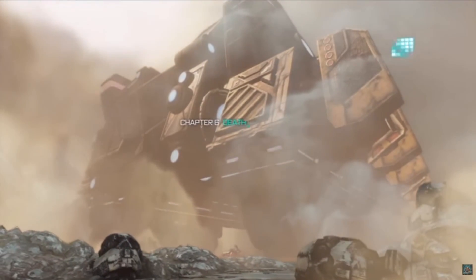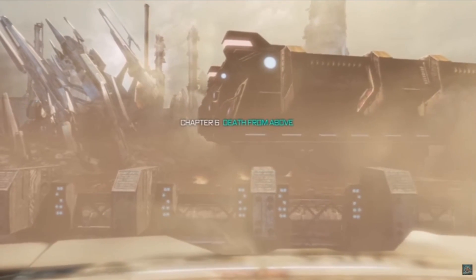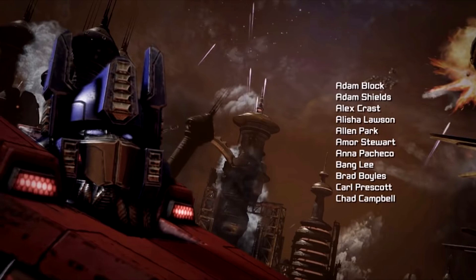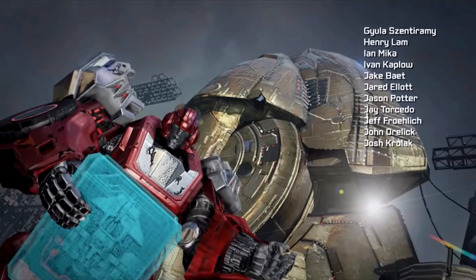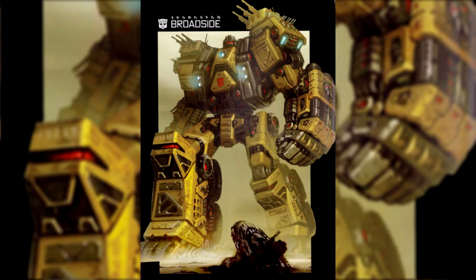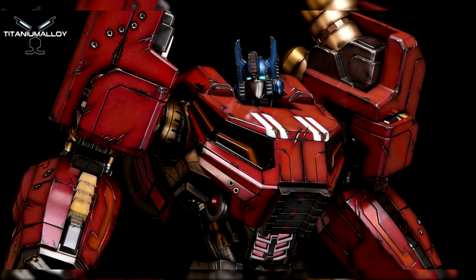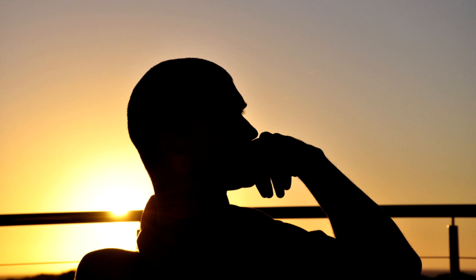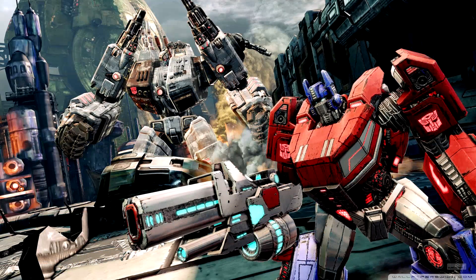The Autobots are running scarce on Energon by the time of Fall of Cybertron, so it's possible they opted to leave Broadside in vehicle mode because it's less Energon-straining. It's very logical that he'd be forced to remain in vehicle and flying mode because of the lack of Energon. By that point the Autobots are just trying to collect enough Energon to leave the planet — they're not finding new Energon or destroying Decepticons. I can see the Autobots telling Broadside he just has to remain in vehicle mode so they can power the Ark. I think that explanation fits the setting and plot perfectly.